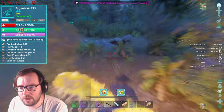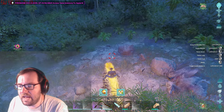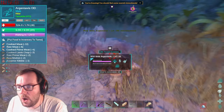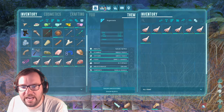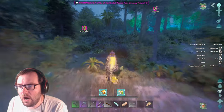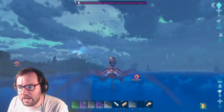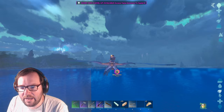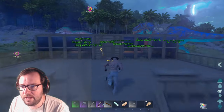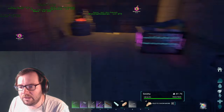The argentavis goes down. We have some cooked prime, some prime, and regular meat in inventory. I give it regular meat and as long as we're not in render distance we should be fine. We've got a 130 argentavis taming and a megalodon taming simultaneously. We should give regular meat to the megalodon too just in case the prime spoils.